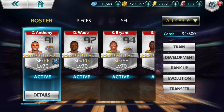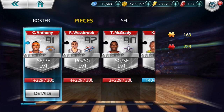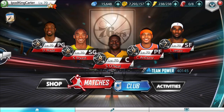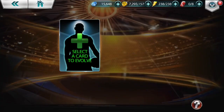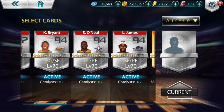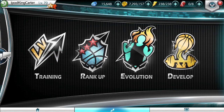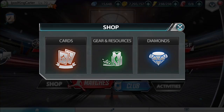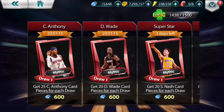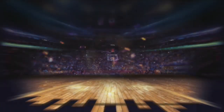So check this out — I used to think I had the cheesiest lineup when it came to NBA All Net. I got Dwayne Wade at point guard, Kobe Bryant at shooting guard, LeBron James at the three, Carmelo Anthony at the four — and that's only because he has a better rebounding stat — and I have Shaq at the five.